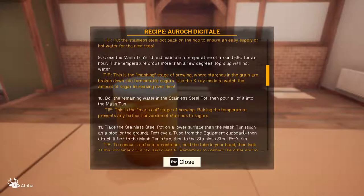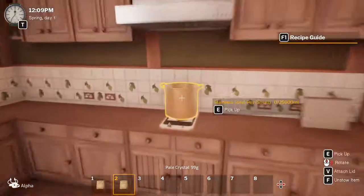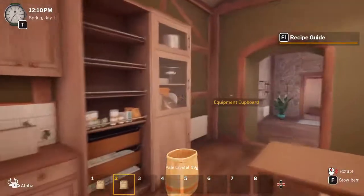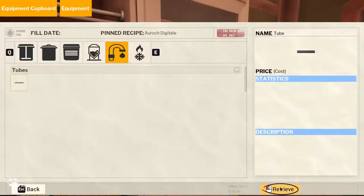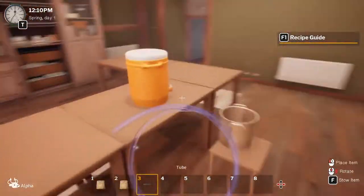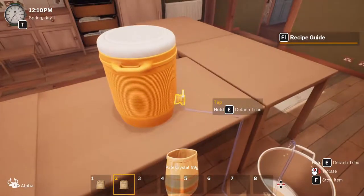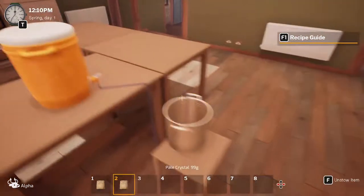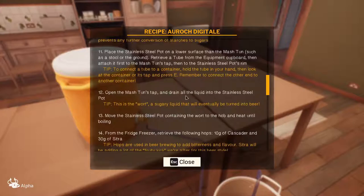Place the stainless steel pot on the lower surface, connect a tube. We pick that up and put it over here, then grab a tube and retrieve one — stick it on there and open the tap. That's draining over there. Open the mash tun tap and drain the liquid — that's wort, the sugar liquor that will eventually be turned into beer.